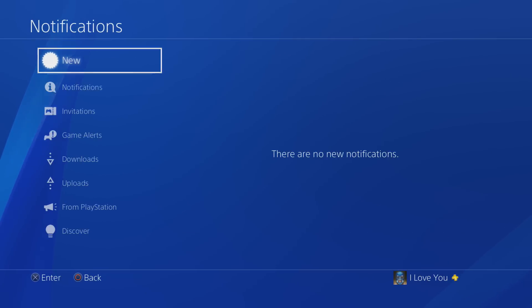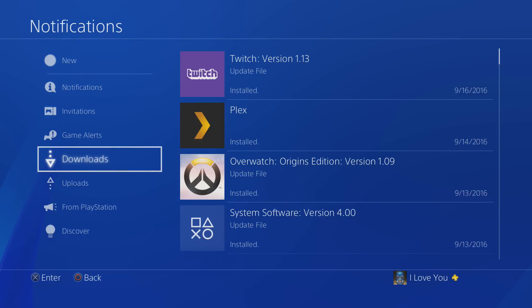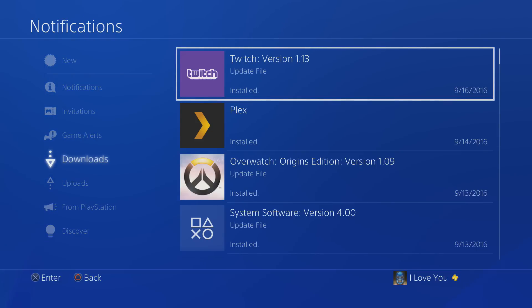If you go to your downloads right here, you will probably see something here. You never want to play a game while you're downloading something, because that will make it really slow. You can either pause the download and play your game, or just quit the game and let it download — just sit on this screen. It will make things a lot faster.